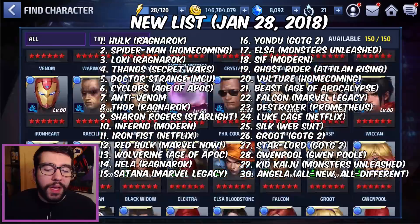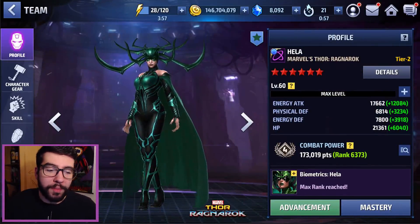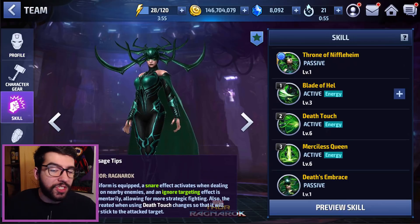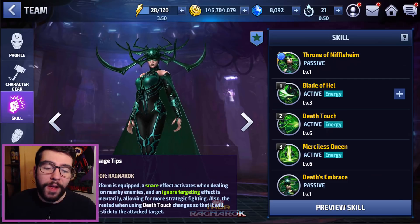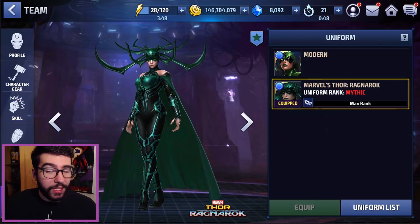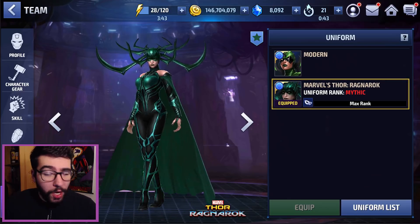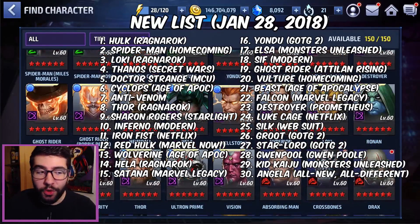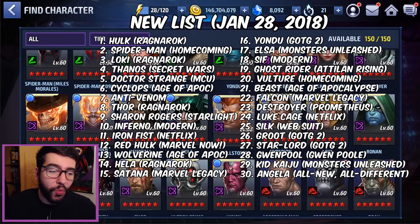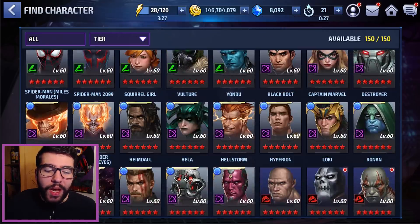Number 14 is Hela — a lot of people will want her higher, but she just fell off. People used her for about a month and then stopped. She still doesn't have enough survivability even with the iframes and immunity. The only saving grace is that it does make her more usable and much more fun, and most importantly you get a CTP of Energy for mythicking her uniform. That's honestly the main reason she's this high on the list — otherwise I would have put her around 28 or 29.